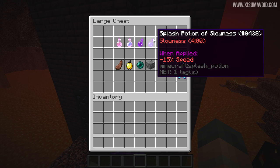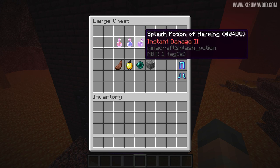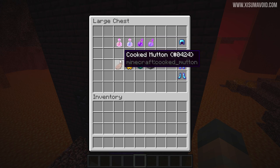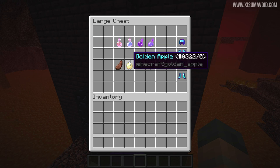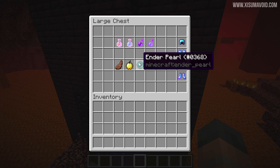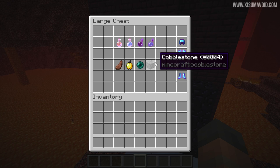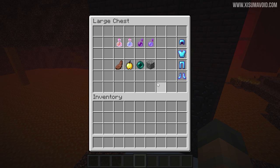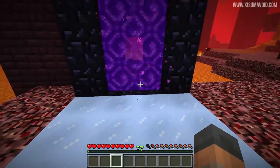If you have to punch the wither skeleton to get it to go into a portal it's going to take damage, so having a couple of instant damage potions to heal it would be a very good idea. Make sure you've got plenty of good food so you can focus on the game, and you'll also need to heal yourself because you're probably going to get hit. Golden apple, instant health potion, regeneration potion — all of that stuff. The key here is preparation: ender pearls to get out of a tricky situation, and blocks because you can place them to block off the path of the wither skeleton.